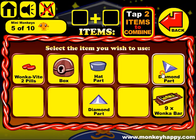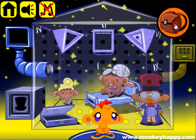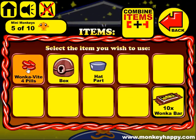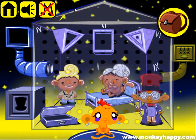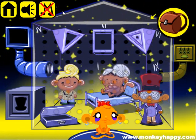We also have two parts of the diamond to open this cabin and get pills. We have two sets of pills - we can combine them and give it to the child to grow it up. Then let's look at these blinking arrows and they give us a direction.